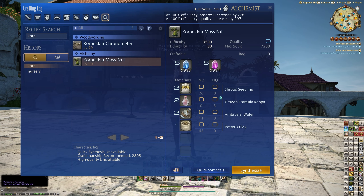This next item is the Core Poker Moss Ball, a new tabletop item that you can make with level 90 alchemy. It's a basic recipe — 2805 recommended craftsmanship — using two shroud seedlings, two growth formula cappers, two ambrosial water, and one potter's clay. Not too bad to get those materials; only the growth formula is a little bit annoying to actually make this tabletop item.